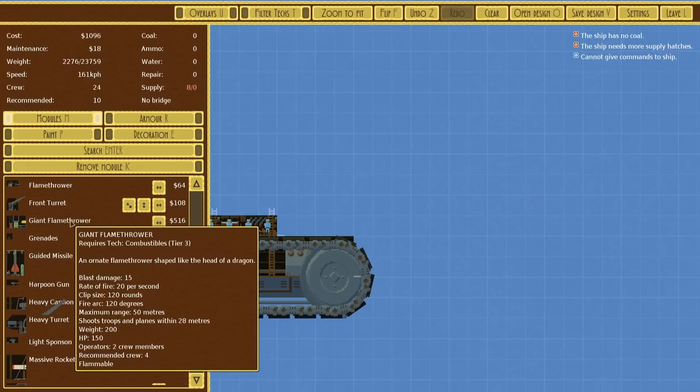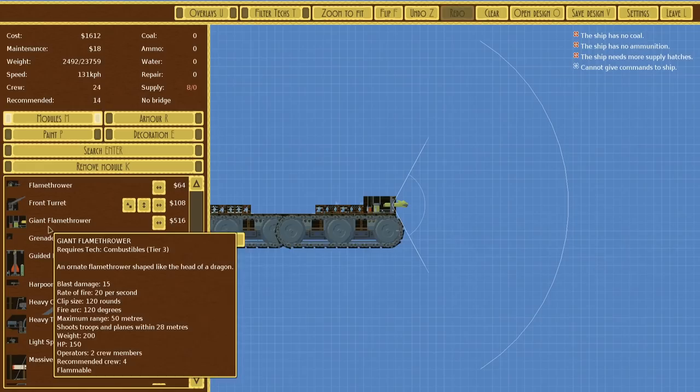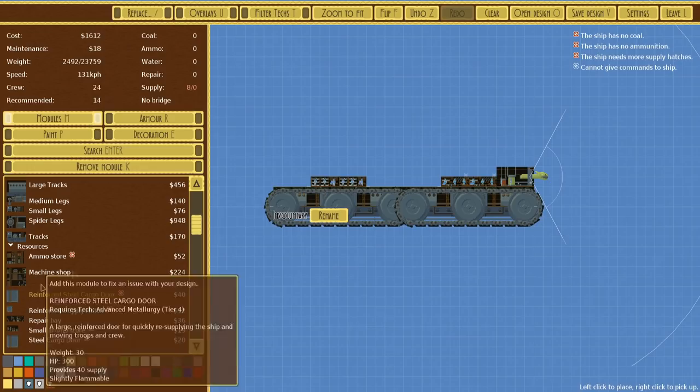For weapons, they're going to get nice and close to us anyway, so going for flamethrowers is probably the way to go. Because this is just a ridiculous amount of damage — it's 15 damage, 20 times per second. And it has an okay-ish range. So if there's a couple of those and you have guards, we should win this honestly, because I saw one of the spiders already take damage from the little test.